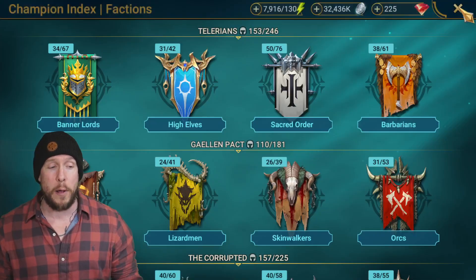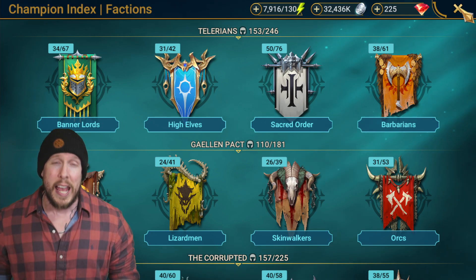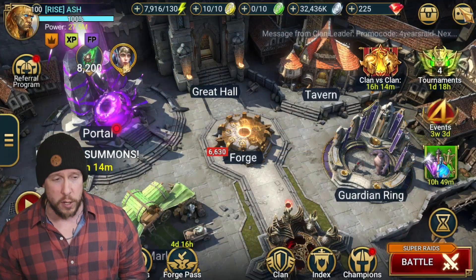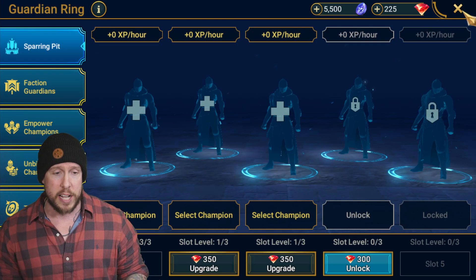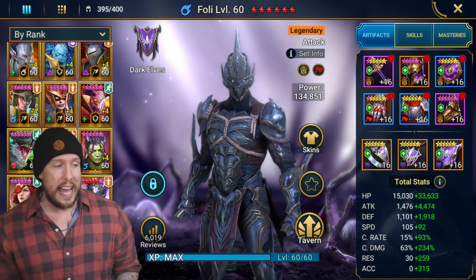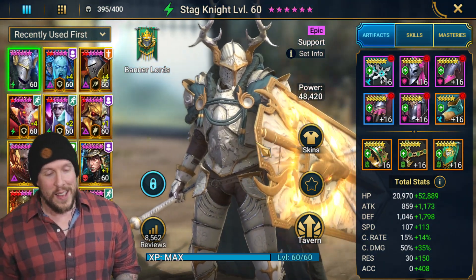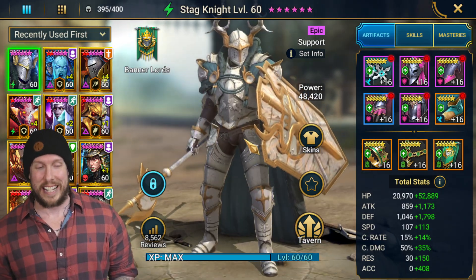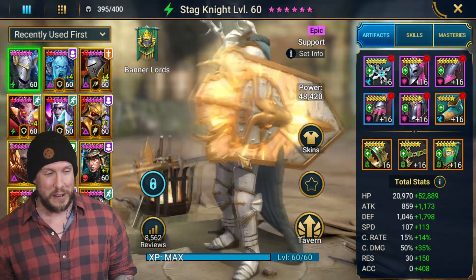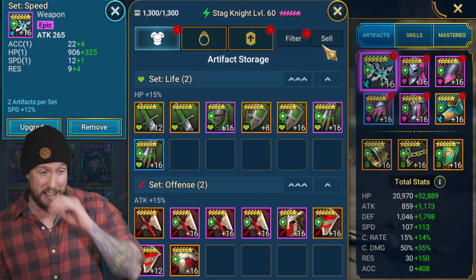On today's build, I've since changed things up, especially with hard dungeons and more difficult content. I'll show you the build I use right now on Stagnite — it's a little unorthodox and we'll talk about why, but this is the build I have success with. As you'll see, I have a speed and a shield set on this champion.